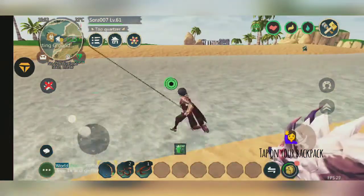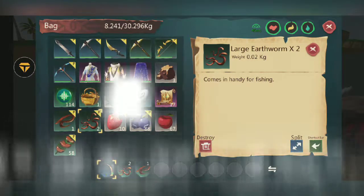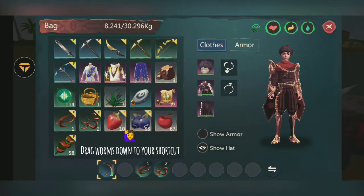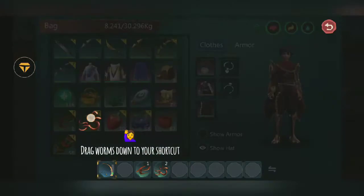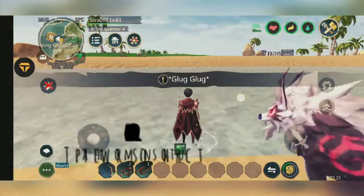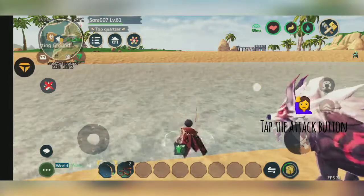You can either use the worms directly from your backpack, or you can drag them down to your shortcut bar. Personally, I find the shortcut more comfortable, so I just drag it down as shown in the video. Then tap on the worms from your shortcut to start fishing.